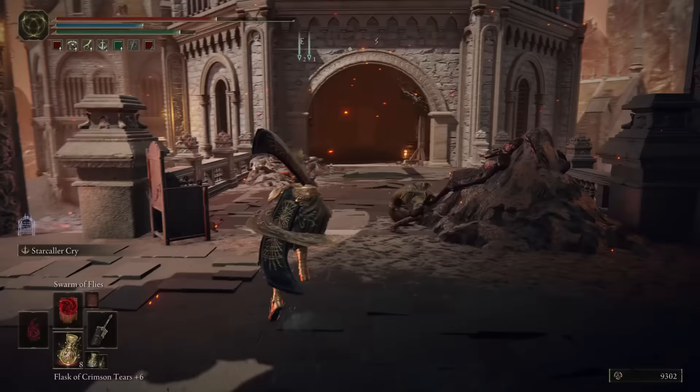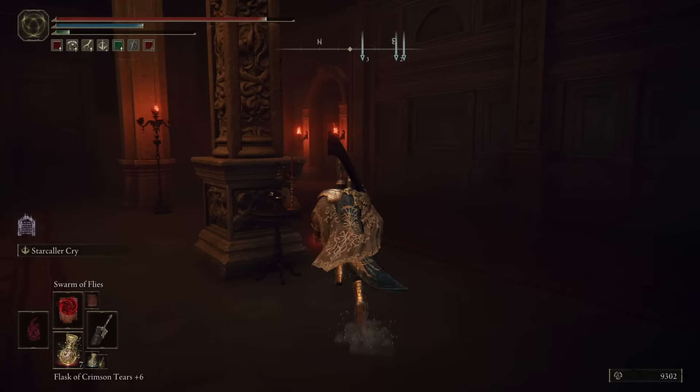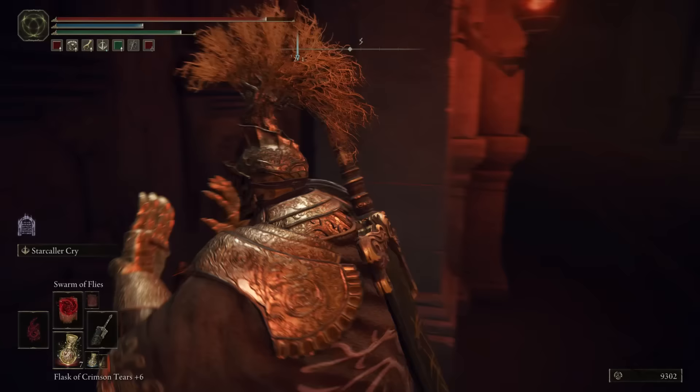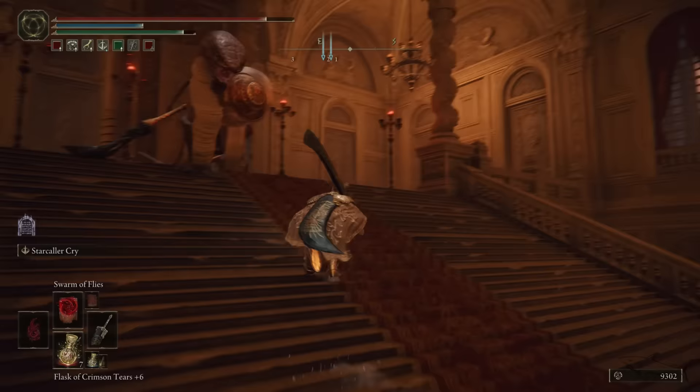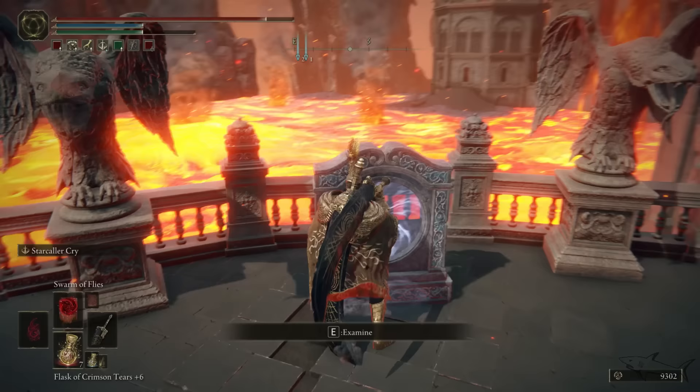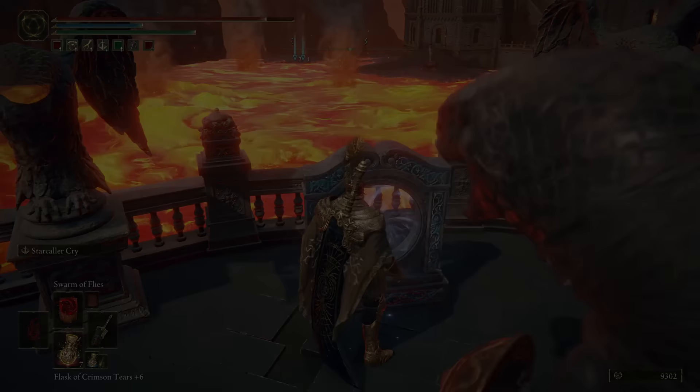Here we're gonna want to go on the left, sorry — yeah, on the left to that door. You'll see this ugly thing right over here. Go on the right and take this door — open it, it will be closed. You'll see those guys praying but you don't have trouble with that. Climb the stairs and here will be your portal that's gonna get you to the final boss from this area — to Rykard.